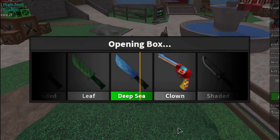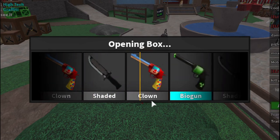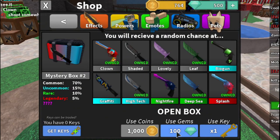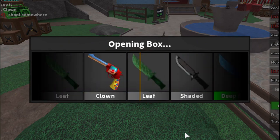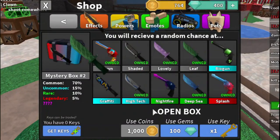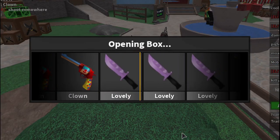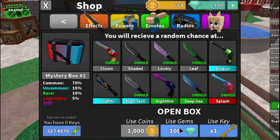With six boxes left, maybe we can get biogun or nightfire. No — clown again. Why did they make a clown gun? No one really cares about the clown knife. This might be the worst unboxing in history. We did get one legendary early on though, so not completely bad.